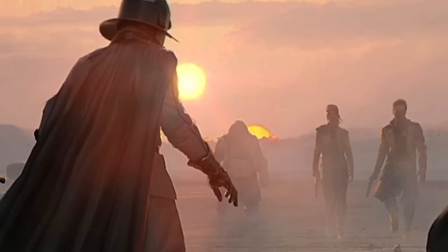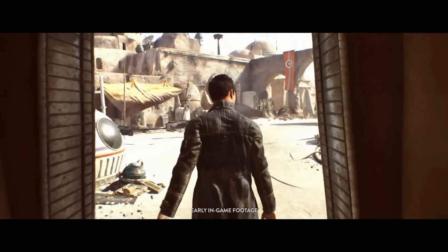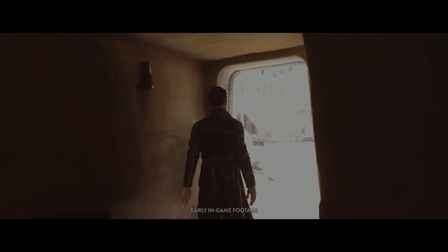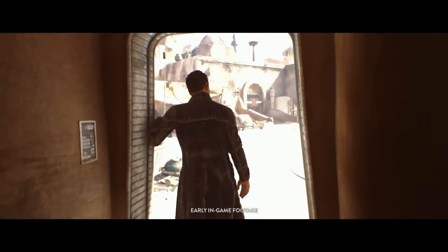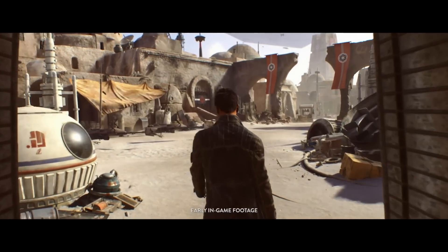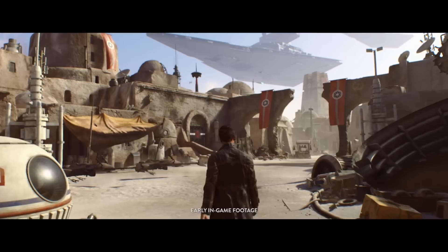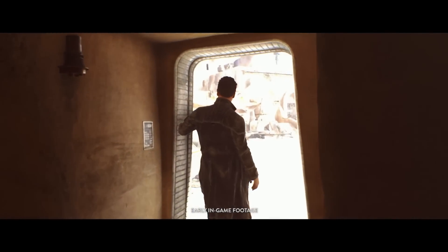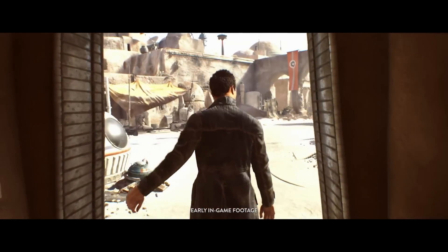Looking at the actual in-game footage, we get to see what I'm guessing is the new main character. Judging by the TIE fighters flying by, the imperial banners, the star destroyer, and the potential agents, I'm fairly sure that this game is taking place in the Galactic Civil War, maybe even between Episode 3 and 4. One thing worth noting is that they confirm this will be a completely new story with new characters, so for those of you saying it looks like Boba Fett — sorry, it's not him.